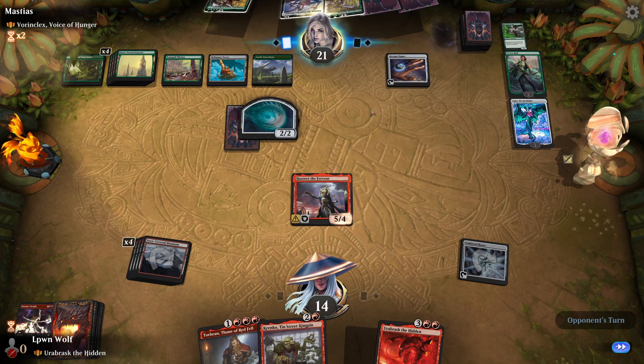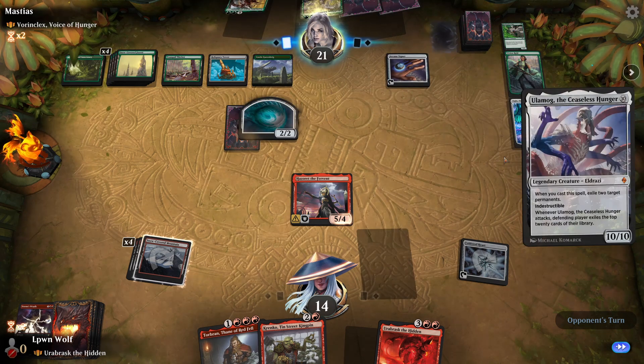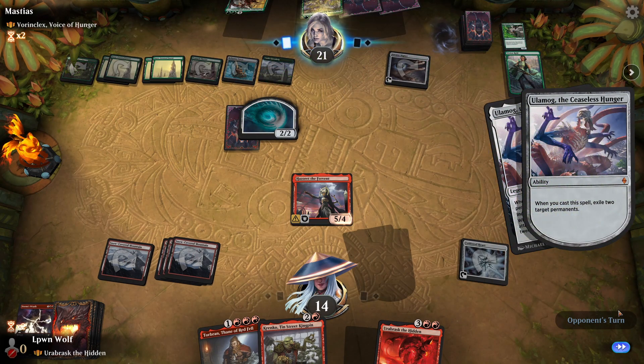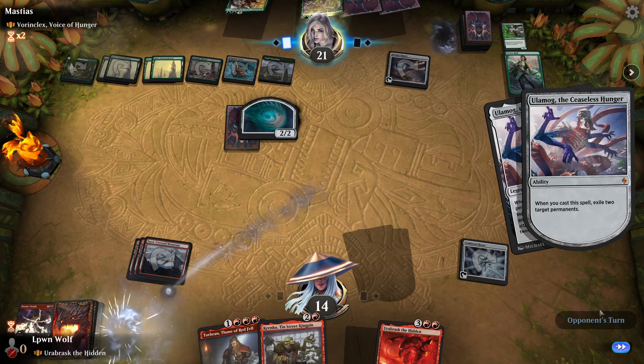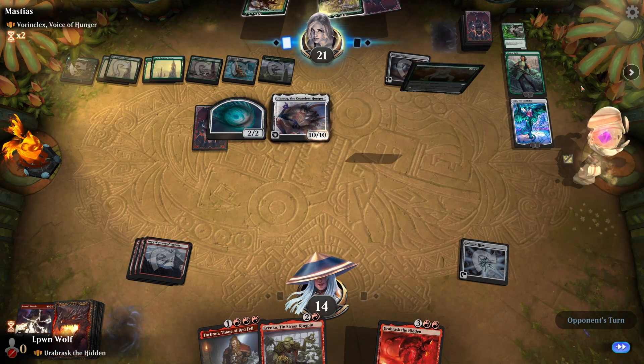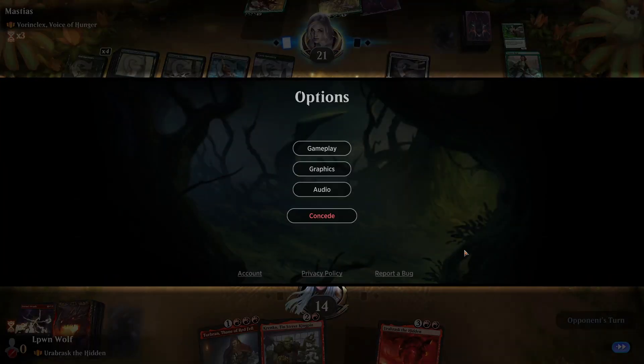Ulamog — okay, four, five, six, seven, eight. There you go. I'm just going to concede now — Ulamog is irretrievable data, basically corrupted data. Moving on to the next game.